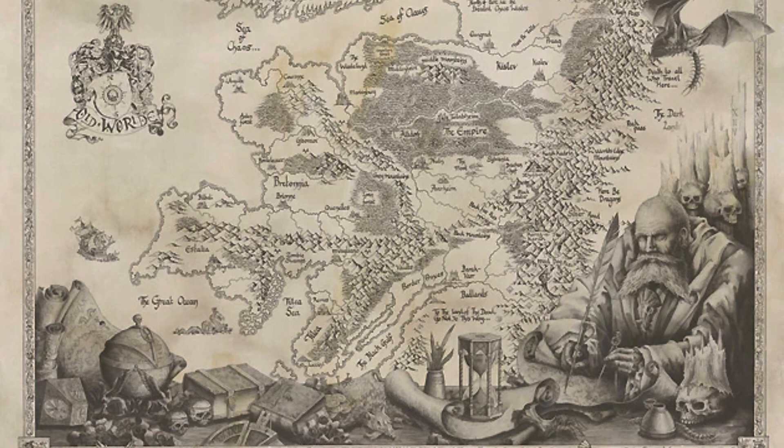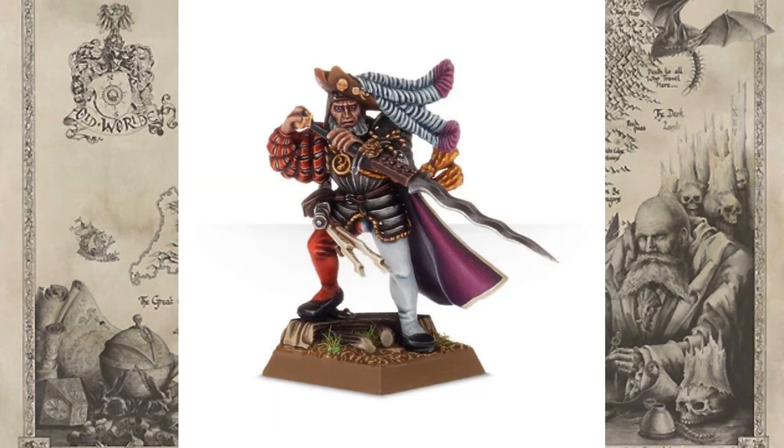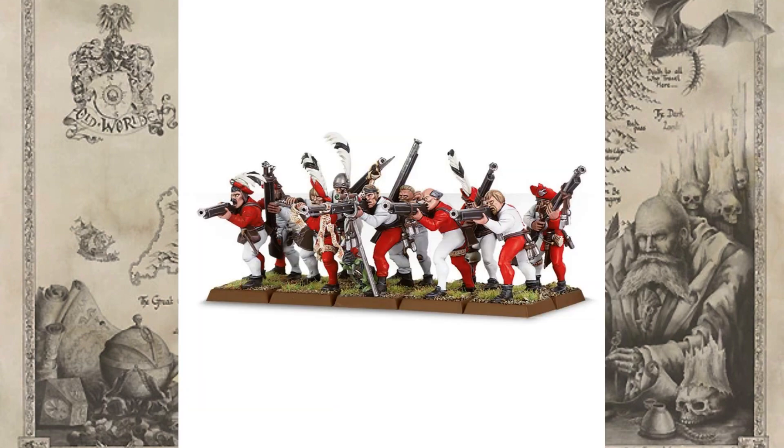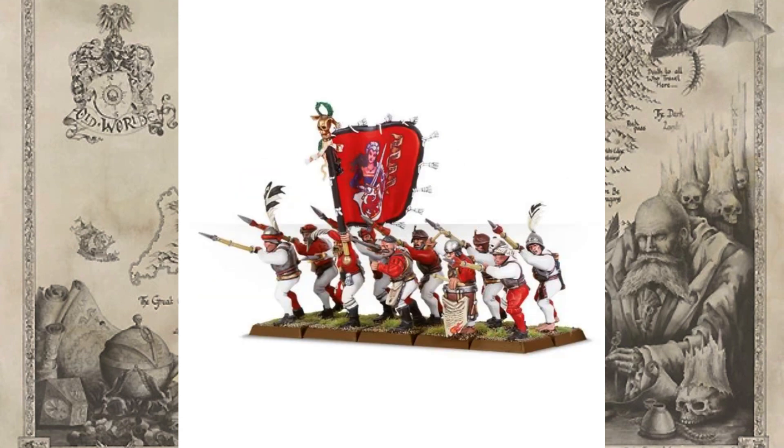Altdorf — the capital. To represent this, I would personally do an all-round army and try to cover as many units and unit types as possible. The hero choice is the Three Guilds General — he's ridiculously cheap, he's going to appear in all three armies because of how low cost he is, and he's £12. Two core choices: handgunners, because this gives you range, and spearmen with a choice of weapons — spears, halberds, swords and shields. These are also £20 each.